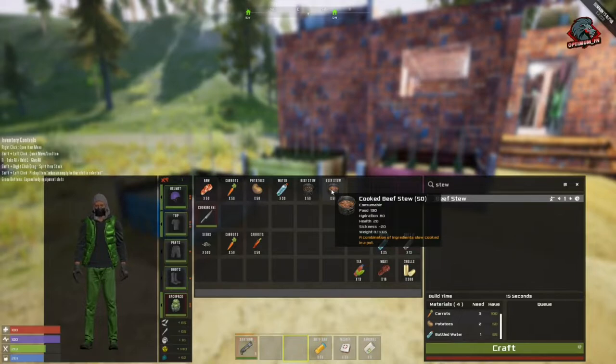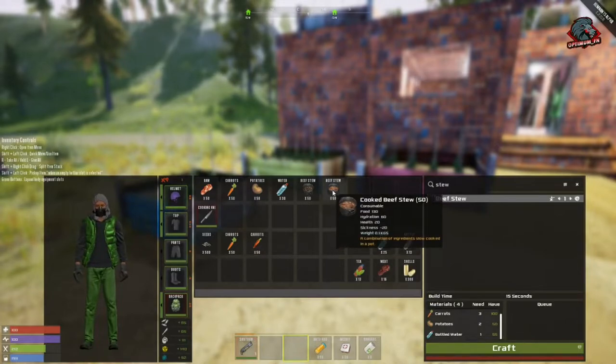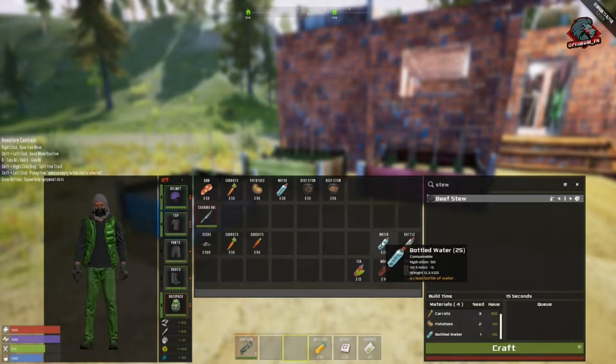Cooked beef stew is starting to get close to bottled tea, which gives you minus 30 sickness. Keep in mind, once you start eating rad pills you will get unwell, so you're going to need to kill the sickness with some type of item like stew, mint, bottled water, or pumpkins.